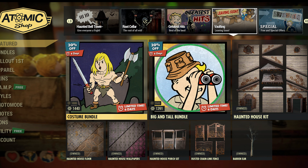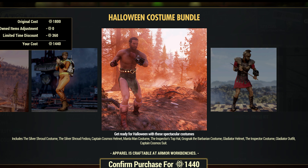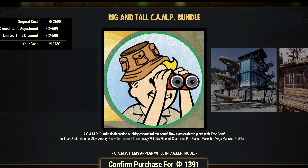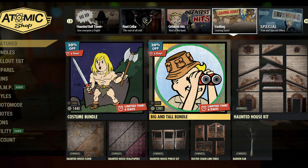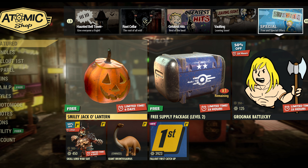These are the old ones that were here last week. We got the costume bundle — you might want to grab that if you're interested. We've got six days left. The Big and Tall bundle, six days left on this one. Boo smiley jack-o-lantern.